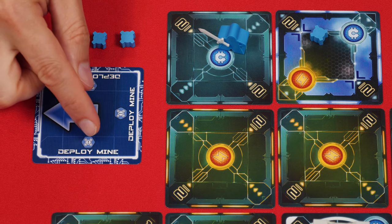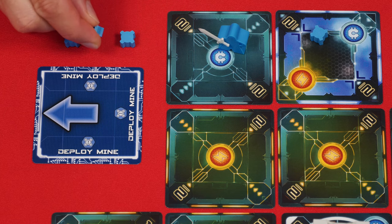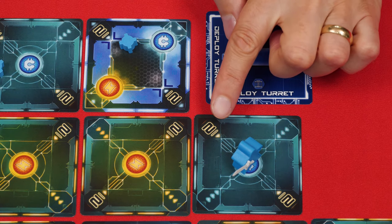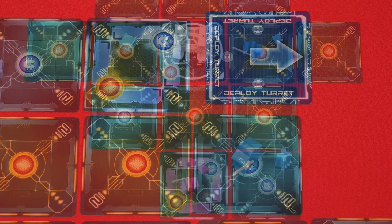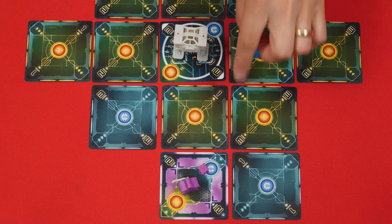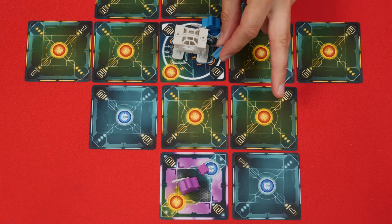Another program action is to deploy a mine, placing one from your supply into the zone you are currently in. To do this, you pay credits equal to the value listed there, and then you secretly pick one of the mines from your supply to place face down. If all of your mines were already on the board, you could pick any one of them to move to this location. With the deploy a turret action, you pay energy equal to the zone's value, and then put one of your turrets there, moving it from another location if all of your turrets are already deployed. At most, each zone can only have one mine or one turret, but not both. They can be added to any unoccupied zone, including your opponent's base. You can also place one in the same zone as the mighty mech suit as long as you're inside the suit itself.